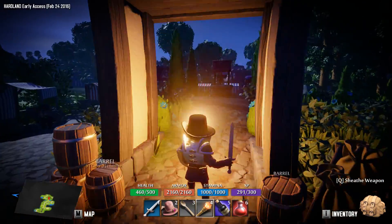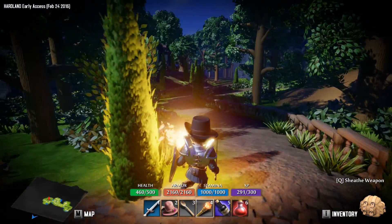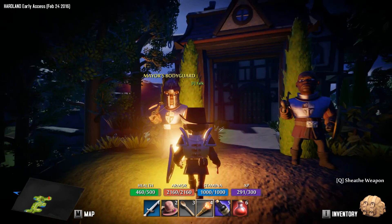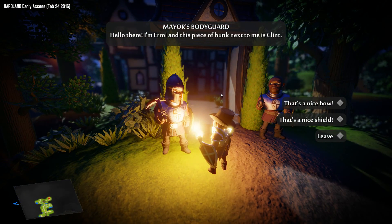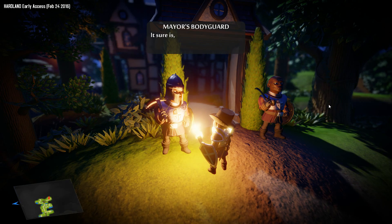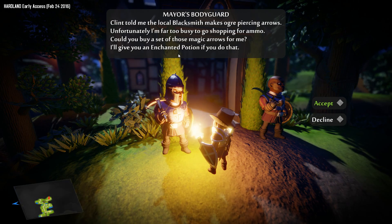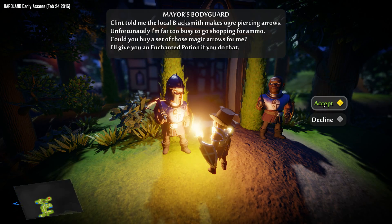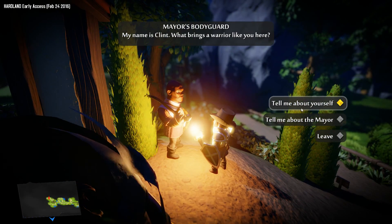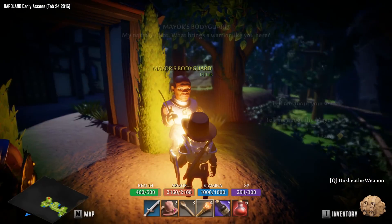I kind of want to explore more — there's more people here and there's got to be like a mayor of some sort. Mayor's bodyguard! 'This piece of hunk next to me is...' This is an interesting couple here. That's a nice bow — 'Sure is, I got it from a dead imp.' Clint told me the local blacksmith makes ogre-piercing arrows. Could you buy a set of those magic arrows for me? I'll give you an enchanted potion. Holy shit — received 2,000 gold! My name's Clint. 'Tell me about the mayor.' He pays extremely well, can be a very charismatic leader, but usually likes to keep to himself.